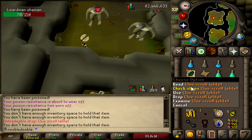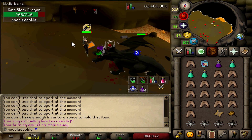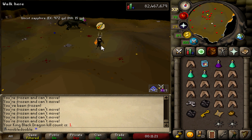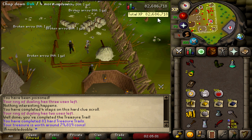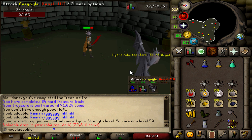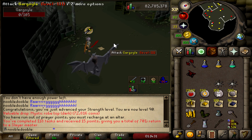Gotta kill KBD for this elite clue - my first kill on this account. Trying out the range setup with diamond bolts (e). If you stay in melee distance and pray melee, you actually get hit by the mage attacks significantly less because some attacks might be switched to melee. Easy kill! What did I expect from the master clue though - I joked I was gonna get the infernal axe step from Falador and here we are. 90 strength! And a mystic robe top - I want to collect all the mystic sets for the house.